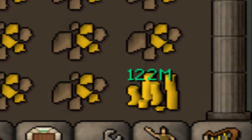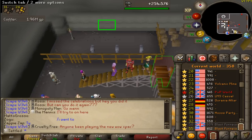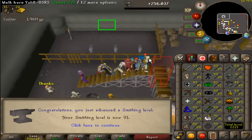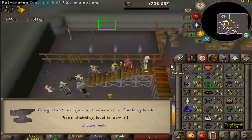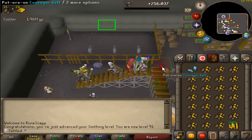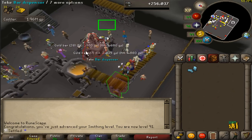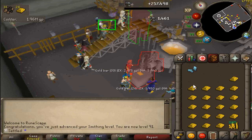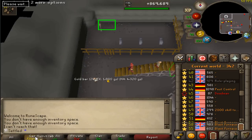Goodbye my sweet cash stack, I'll be seeing you again one day. There's the first smithing level — 91. I got a lot of XP from adamant darts last episode when I made the 26,000 of those, so nice first level. I'm still getting adjusted and making a ton of mistakes, but hopefully I'll have a better overview of the method in a couple of levels when I master it.